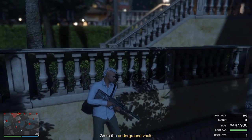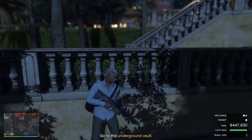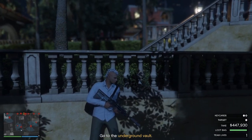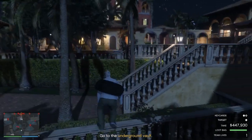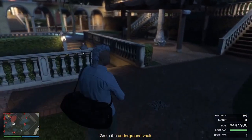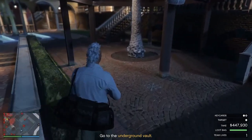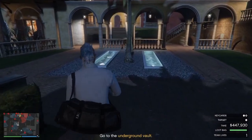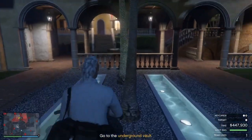This guard is kind of walking in a square, so he's coming toward me here. He can't see me because I have the brush and the wall between me and him, so even though I'm in his line of sight, he can't see me. Right when he passes me, it's time to make the move across this courtyard. There's a lot of stuff to avoid, but most of it isn't moving, so I'm just taking my time.